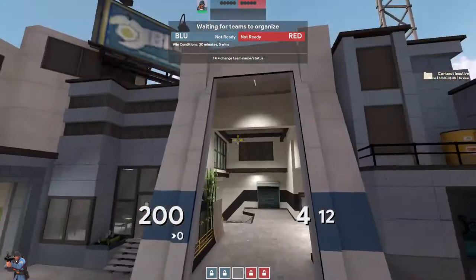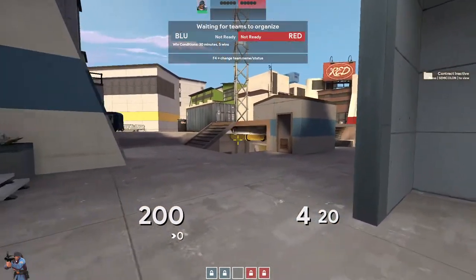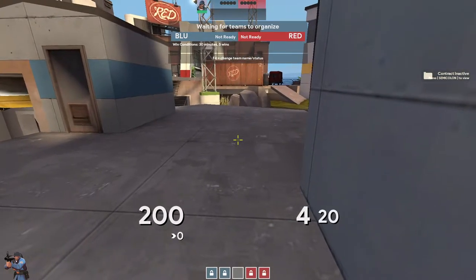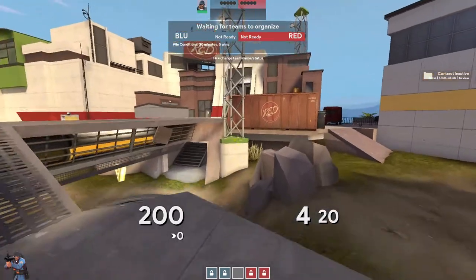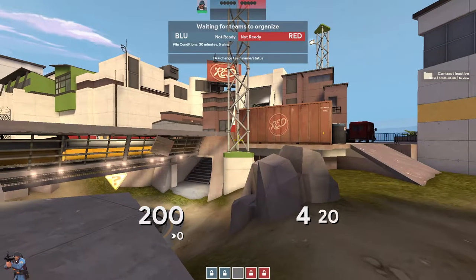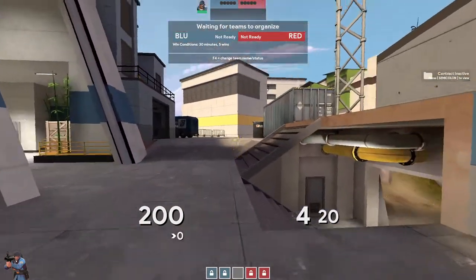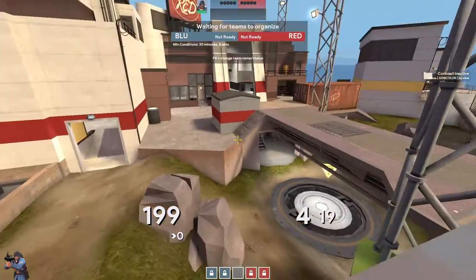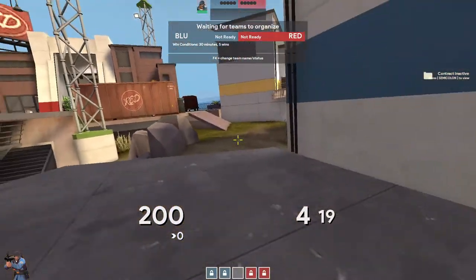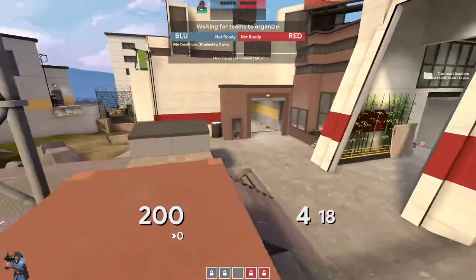I think you can compare toxic to IT and cargo to sewer, sort of. The interactions are different because there are obviously much different high ground advantages versus process, sunshine, and other rotational mids. But the general outline is you're always happy to take a fight if you control this crate and they're not able to counter-jump it — and vice versa, you're always happy to counter-jump their crate. And if you have control of this, you can take a fight anywhere on their side.